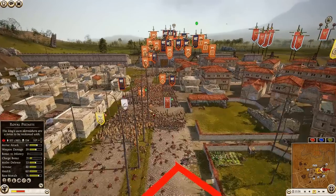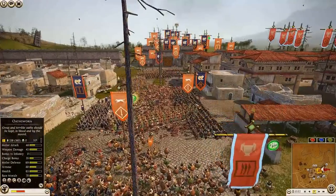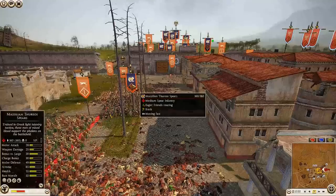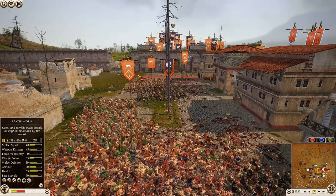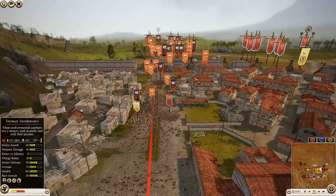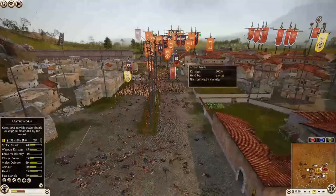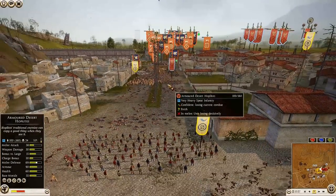Two units of Osworn could definitely come up and plug this gap, but the Thoreo Spears with two kills still have all their javelins — that's probably why he's not tempting fate by throwing the Osworn in just yet.